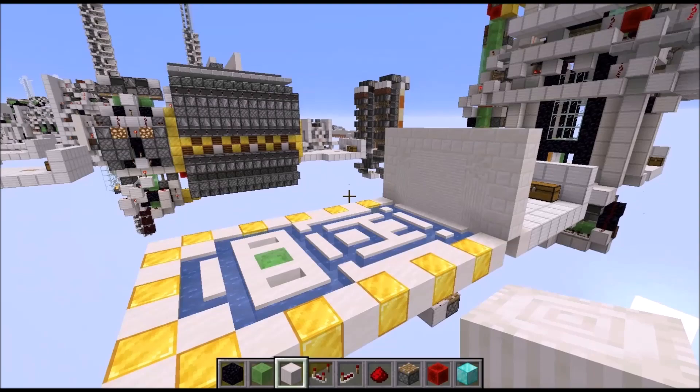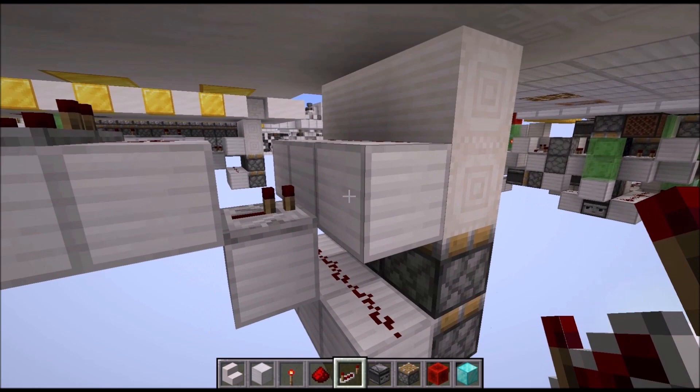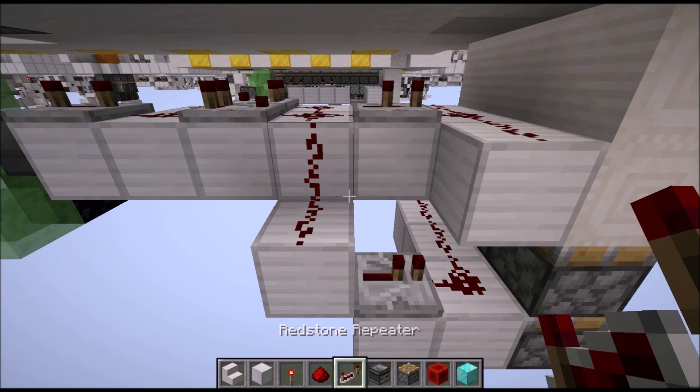Let's quickly reset the entire thing. One quick insert here: apparently due to a position-dependent piston bug, this type of door has some issues. But there is a rather simple fix which will work all the time. Just move this block up by one, put the repeater on two ticks, place down a block here, another block next to it, one redstone wire there, and a repeater on one tick there. Now the door should close independently of where you actually build it.